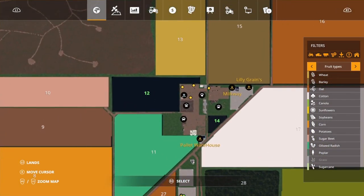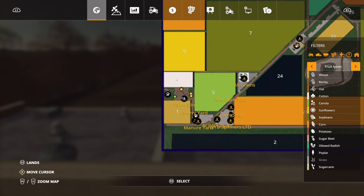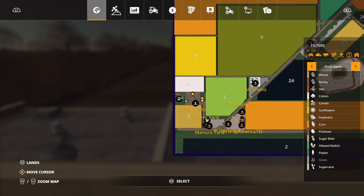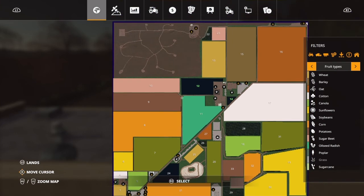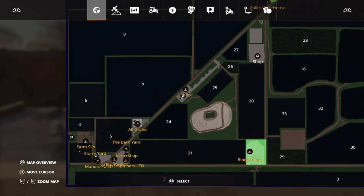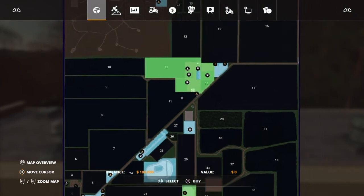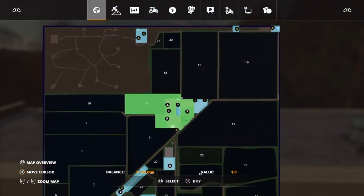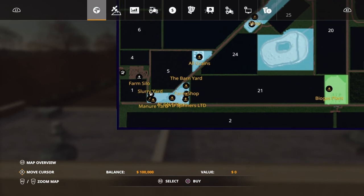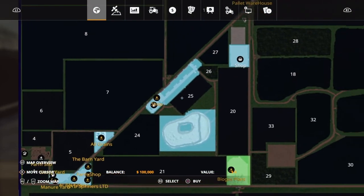You have one silo on the main farm and also a separate farm down here with a 1 million liter silo. You also have a horse stable or pasture which can hold 16 horses. They put a lot of work into this map. If you go into the sell points and click R3 you can buy all the sell points for nothing — they're all free. Some of the sell points have a big area where you can place custom sell points or a factory.